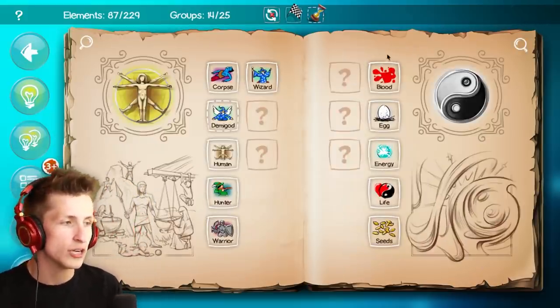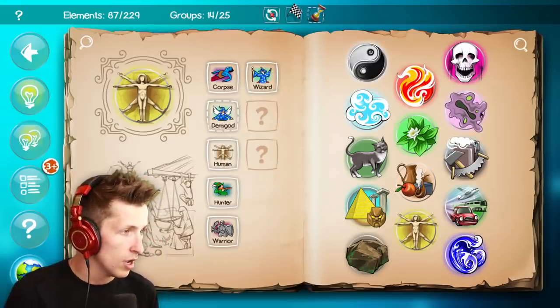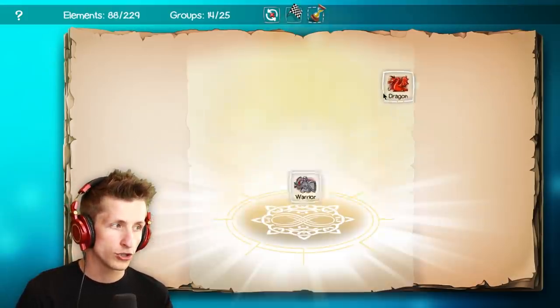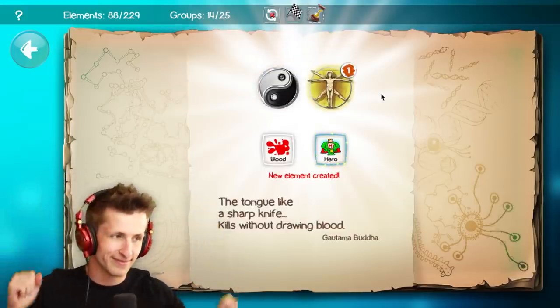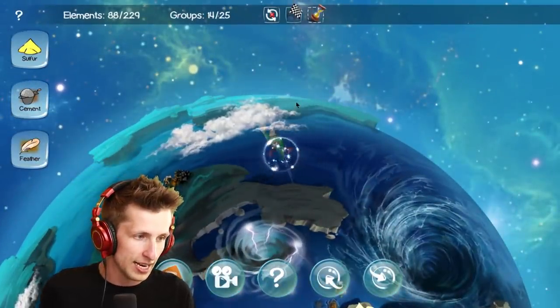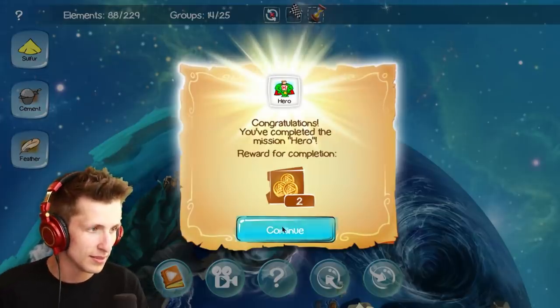So how would you make a hero? I know how to make a hero — warrior versus dragon! We got it. We got it. We got a superhero now! That's pretty awesome. So now we need to figure out how to make a feather.